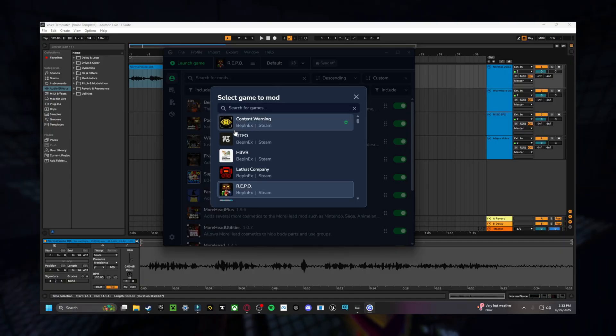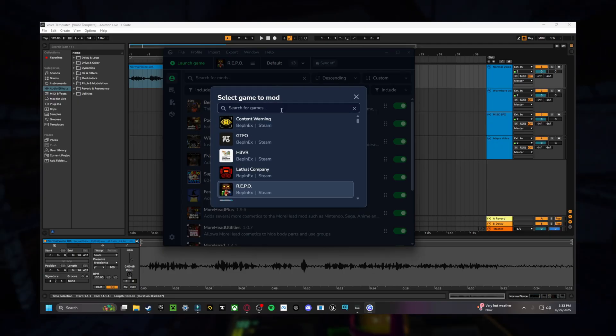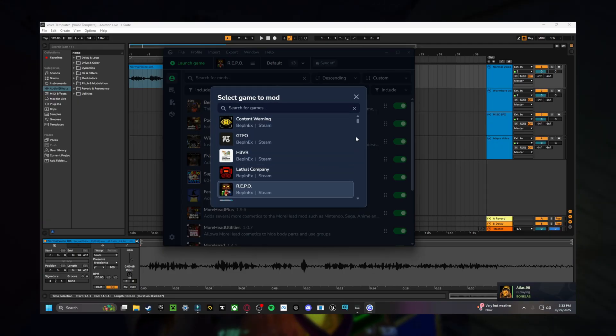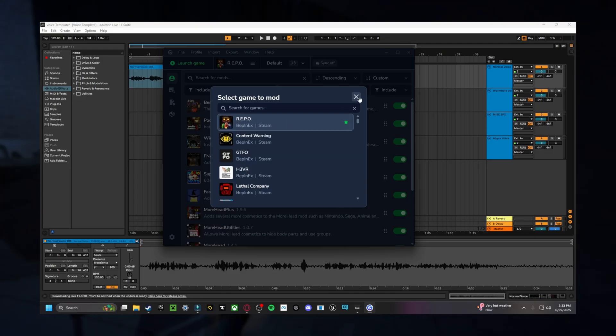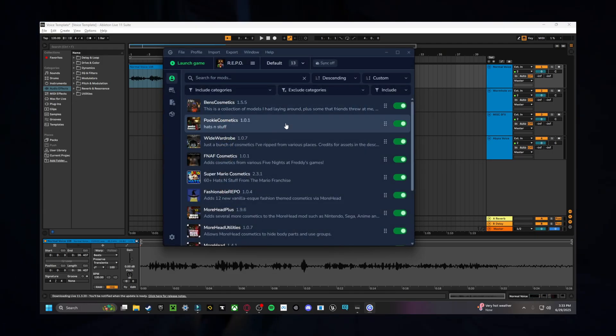Once Gale is open it's going to ask you to select a game to mod. Obviously for this tutorial you're going to click on Repo. Once you click on Repo it's going to show you this screen — I have all these installed already, but I'm going to show you how to download only RepoXR.